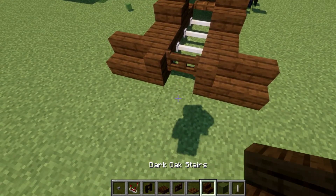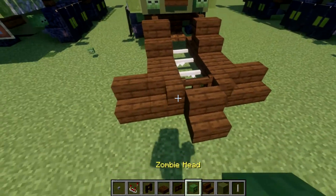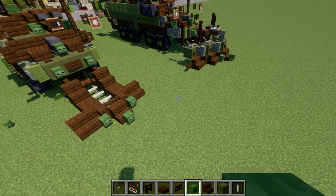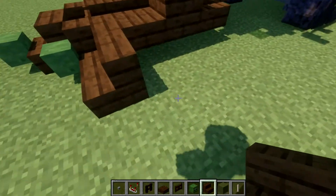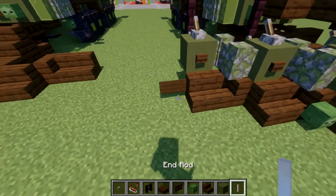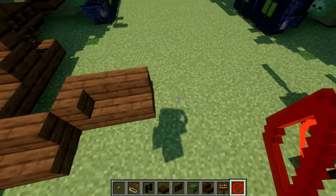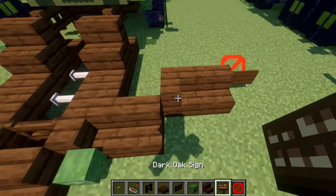Then place down an end rod between those top slabs, a dark oak wood fence gate, and a stair coming off the center. We then want to place down a zombie head coming off these two corner stairs and a zombie head coming off this front stair. From this point, place down a stair and then a narrow stair coming off of it to both sides, creating corner stairs. Also grab a barrier block and place it behind the stair at an angle like so.